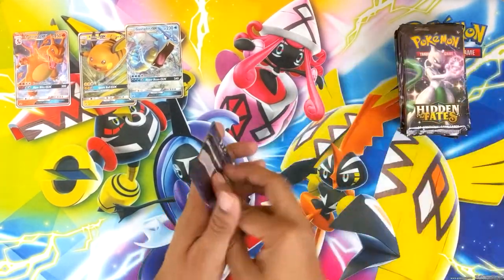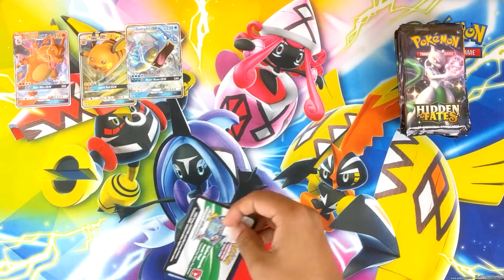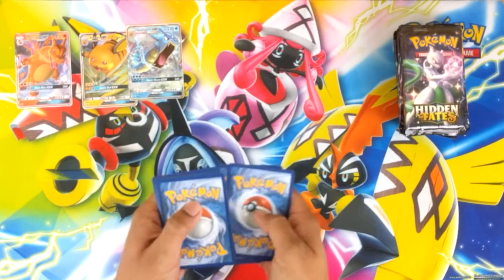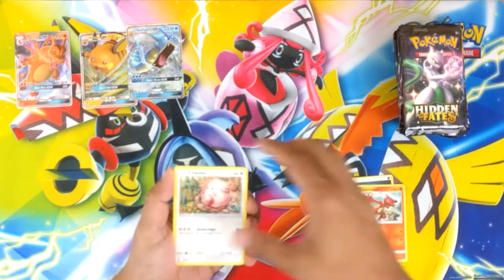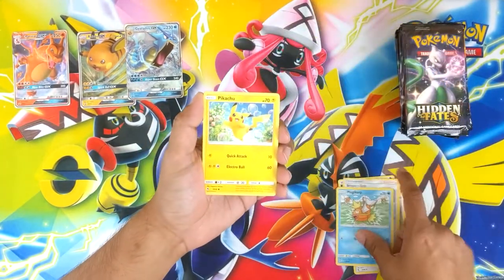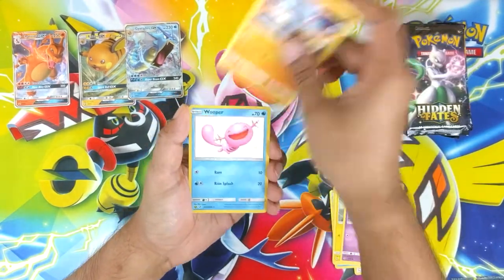Let's wipe these over to the side. Hopefully get some nice Hidden Fates luck. Four to the front. Okay, we start with some amazing first pack magic. Charmeleon, Chansey, Brox grip, Magikarp, Pikachu, Volto, Koffing, Cubone.